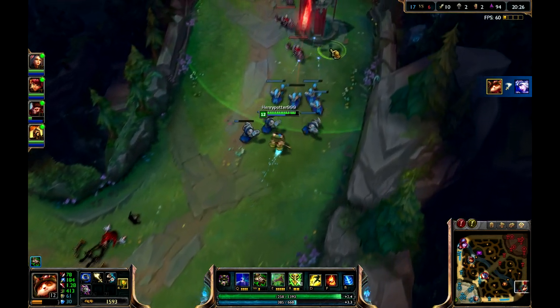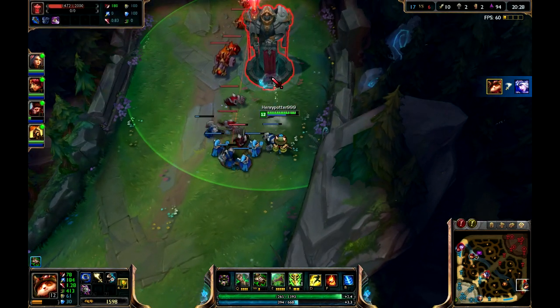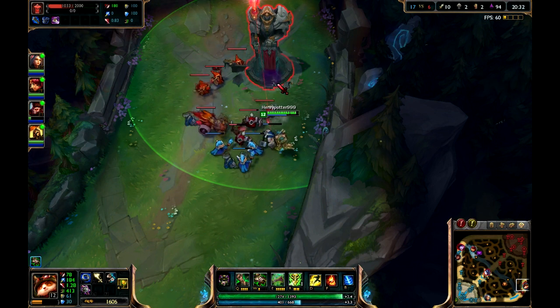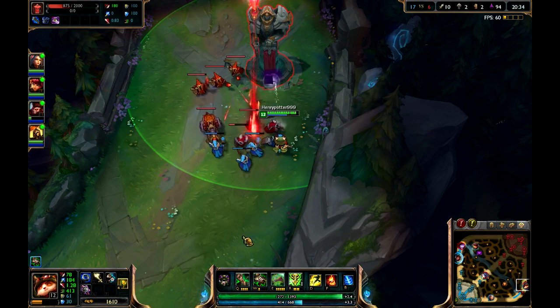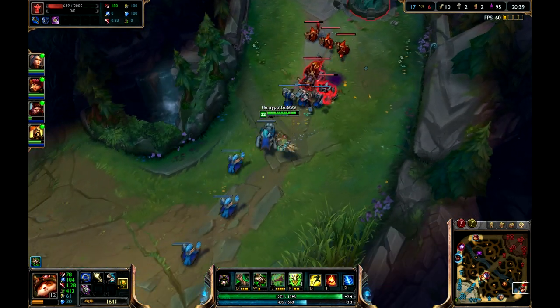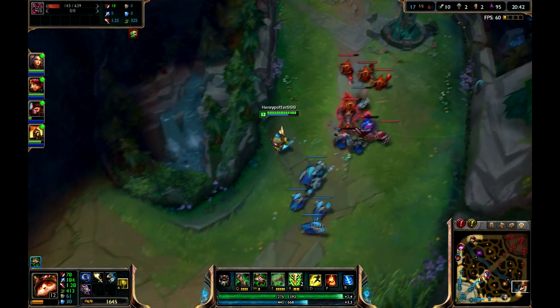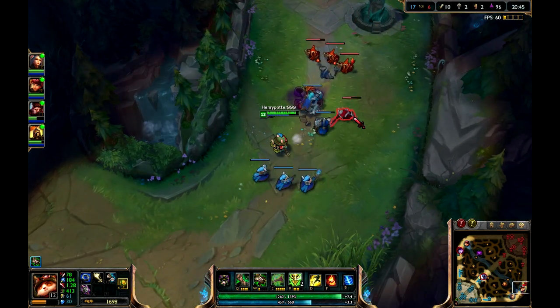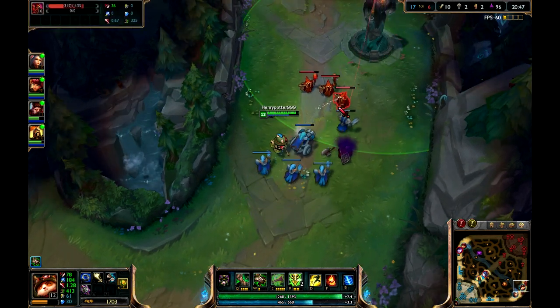Killing turrets and champions give quite a bit of gold when you kill or destroy them. When you left click on something, you will be able to see how much health and their stats they have.